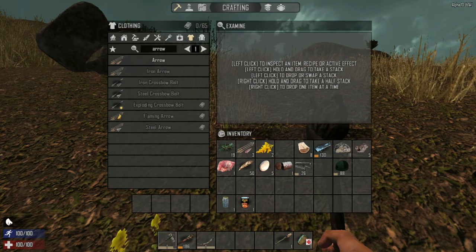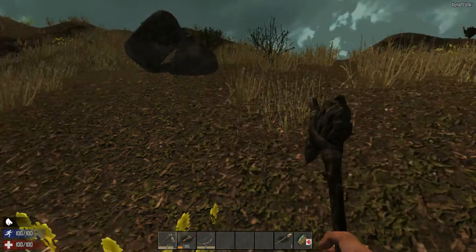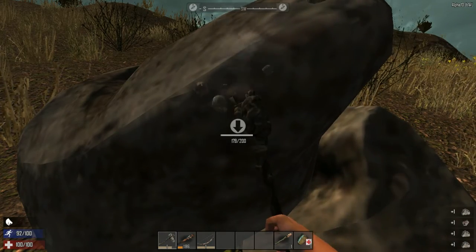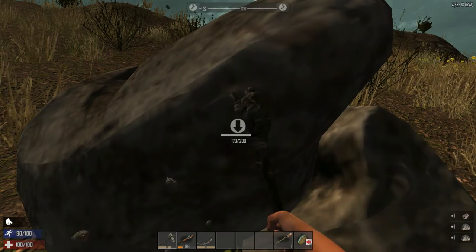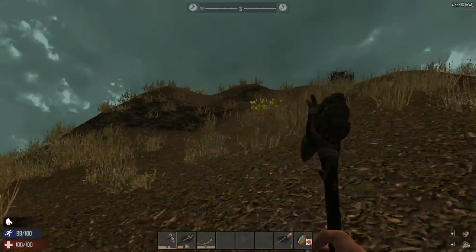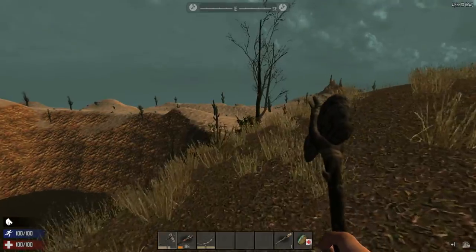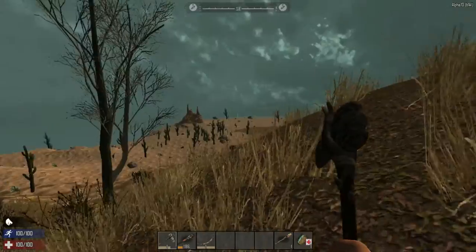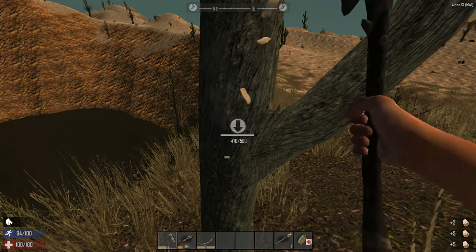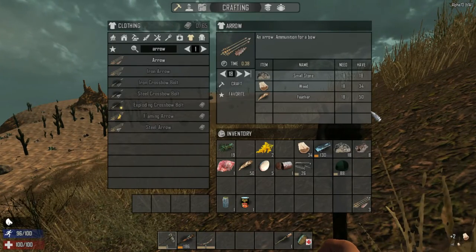If I die, I will keep everything on me, but I'll lose everything in the tool belt. Let's grab some stones and drink my beer while we wait. Metal fragments — that's nice. Let's harvest this rock. I don't know, I like how this feels — it doesn't feel laggy. I have the resolution set as low as I can while still enjoying the game. Let's build some more arrows — let's build 18.